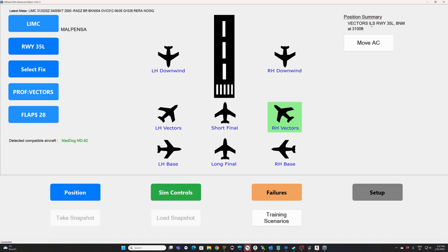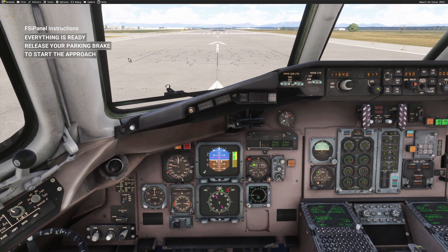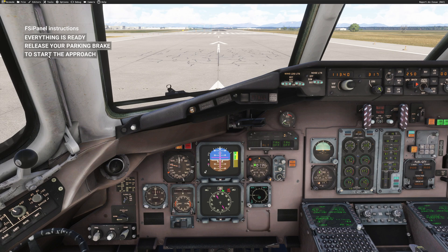I have a summary right there. The aircraft should be configured for an ILS runway 35 Left at eight nautical miles final, and the altitude should be 3,100 feet. We are ready to go, so I'm going to click 'Move Aircraft'. Here we are in the simulator. We can see the flaps moving to 15, and we should always follow whatever FSI Panel is telling us to do.